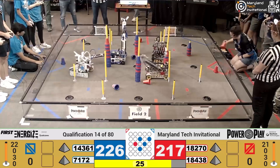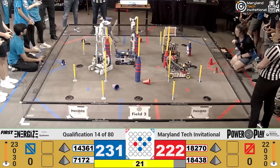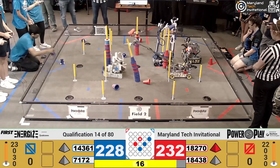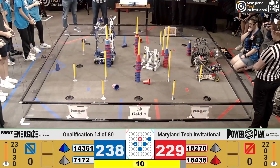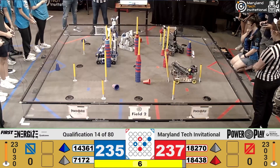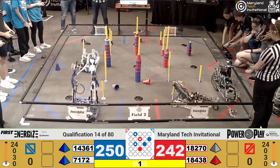What's really going to be important here is these beacons being able to score and capture that upper junction, as the Red Alliance just captured one of those upper junctions themselves, followed by the Blue Alliance capturing an upper junction for themselves. Unfortunately, a technical difficulty is knocking off one of their junction cones into 18270's robot. It's not slowing 18270 down as they score their beacon — five, four, three, two, one, zero.